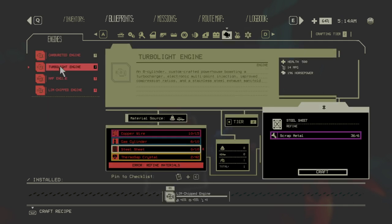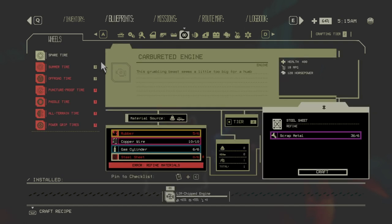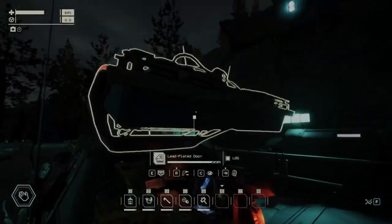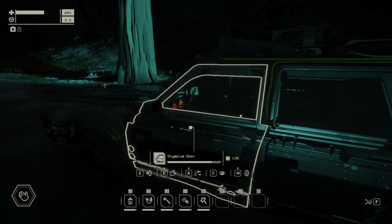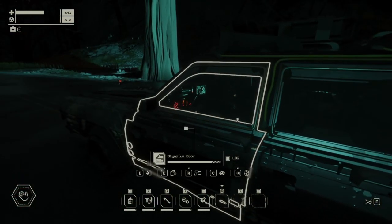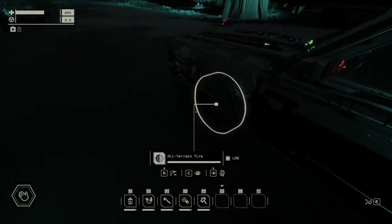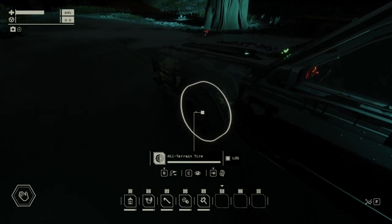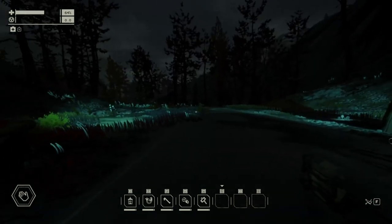You also want to unlock the turbo light engine when you start farming zone 2. The only new resource needed is thermosub crystal, found in the Scorch. Once built, the turbo light and off-road tires let you drive zone 2 however you want — you can even reach the end with just that combo. All-terrain tires are better on roads but off-road tires are actually better for this swampy map.